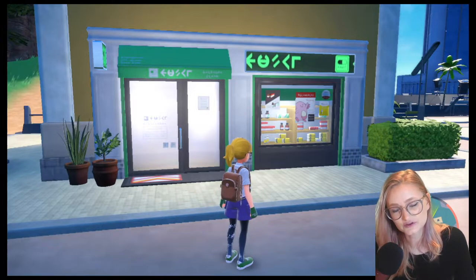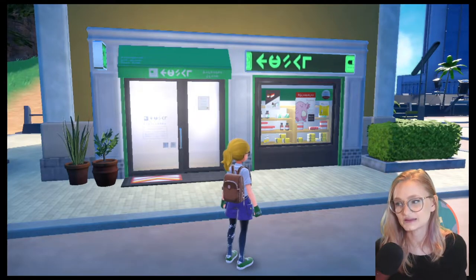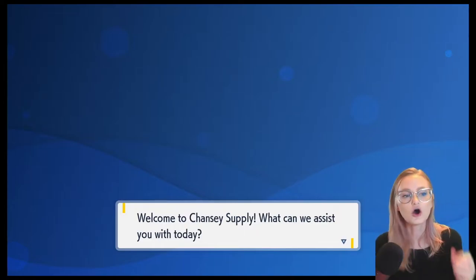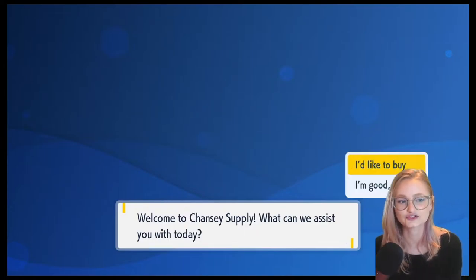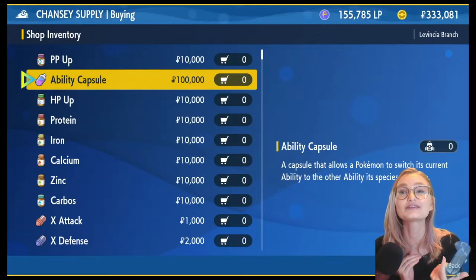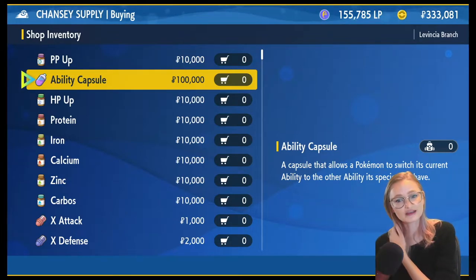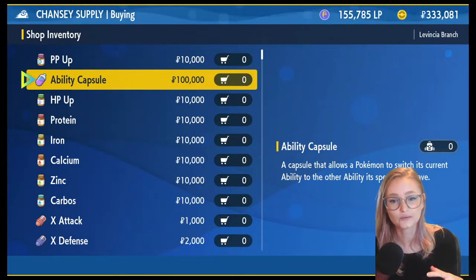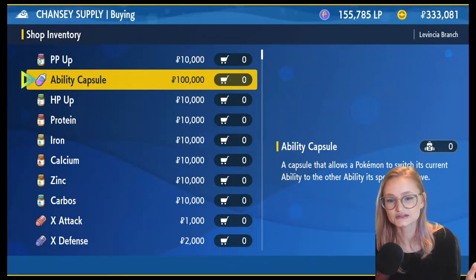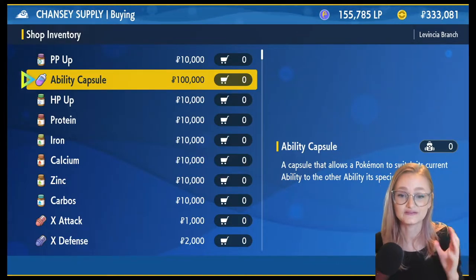Next up, abilities. If you'd like to switch your Pokemon's ability from one regular ability to the other regular ability, you can use an ability capsule, available at the Chansey Supply Store once you've achieved all eight badges and completed the entire story. They cost $100,000 a piece, so make sure you truly need it. Don't forget that abilities for a Pokemon with more than one regular ability are offered randomly through breeding, so you may be able to breed for the ability you want.